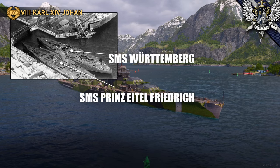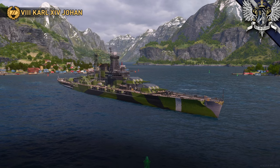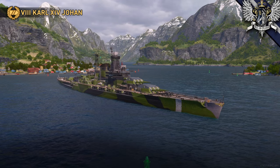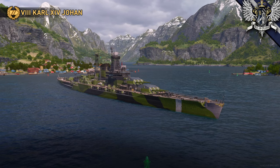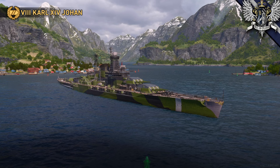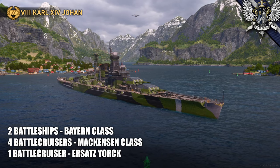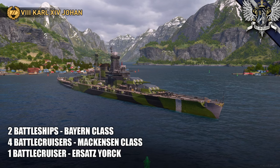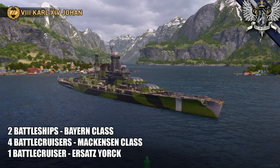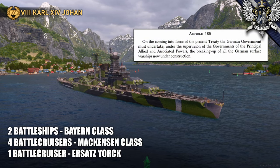The German delegation could have been more successful negotiating, and the Allied powers seemed mostly concerned with making sure Germany didn't have a first or even second-rate Navy - not specifically that all those ships needed to be scrapped. At the time the Versailles Treaty was signed, Germany had been constructing several battleships and battlecruisers. But none of these were sold off; they were all scrapped as required by the treaty.